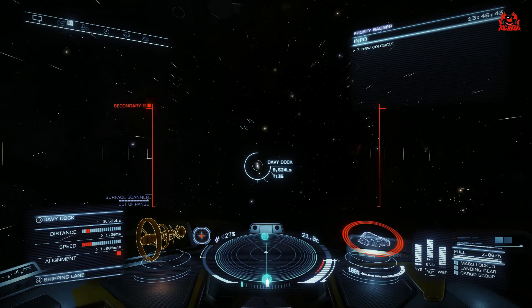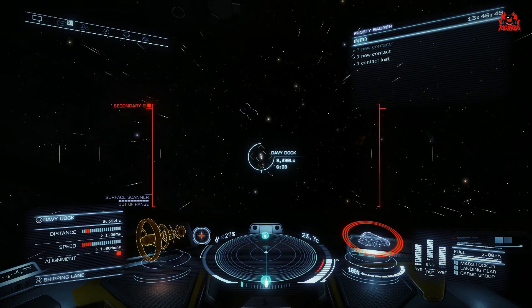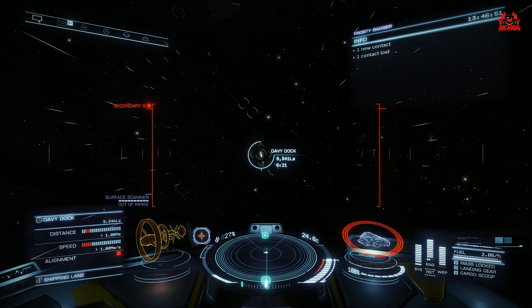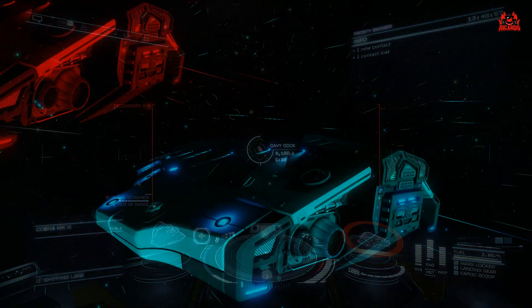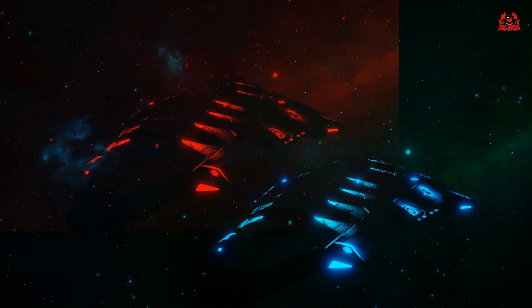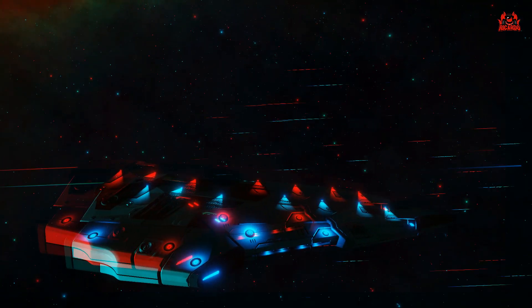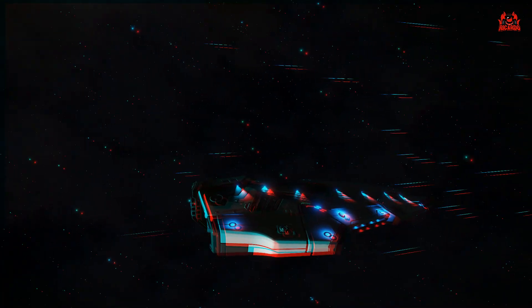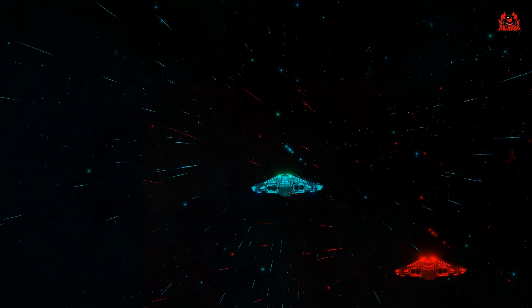One thing that's absolutely great when you're waiting around inside stations is scanning all those ships for additional data. See if someone's wanted inside that station — though don't go charging your lasers off inside the station, because you'll find yourself on the wrong side of the law. I'm heading back to Davy Dock now. I'm Allied, I've got quite a few things to drop off there, and as a result I think I'm going to gain access to my Cirrus permit.